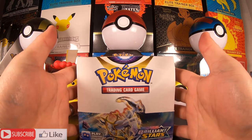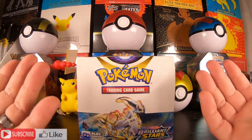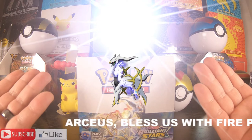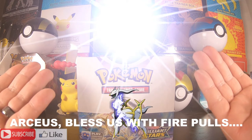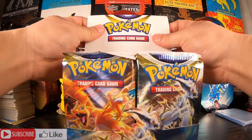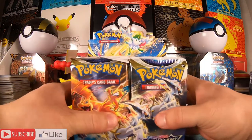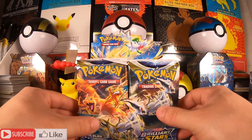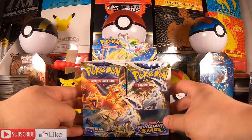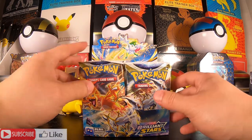Wait, I'm getting ahead of myself — before we continue, we must ask Arceus to bless us today. Alright, let's get right into this box. Oh my goodness, look at that — Charizard and Arceus right in front, let's go! I hope you guys can see everything. Should we start on the left or right side?